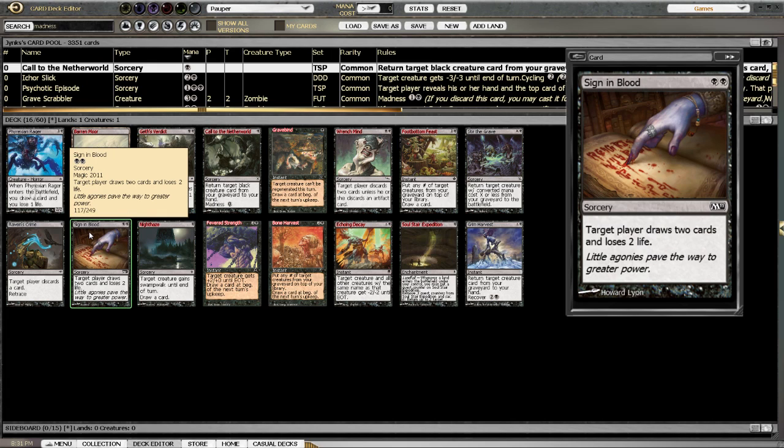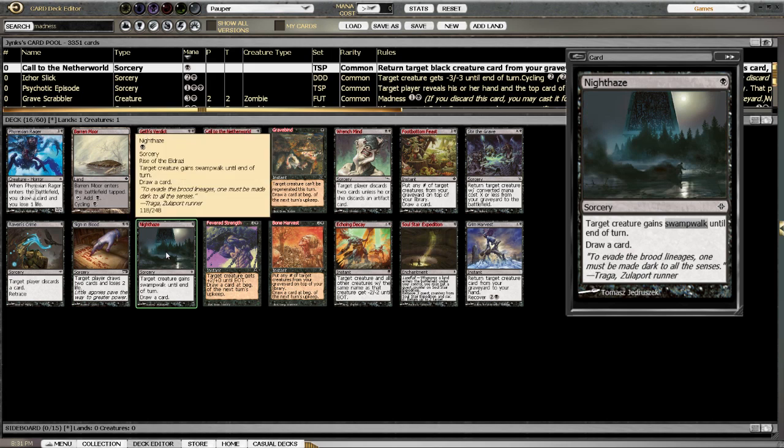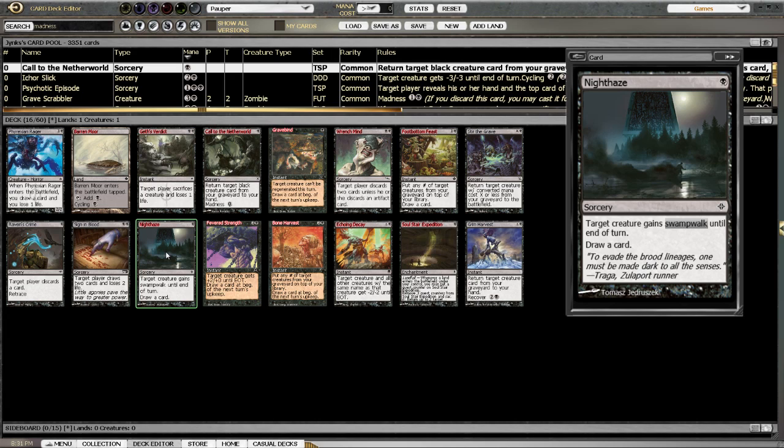Sign in Blood — draw two cards. You do pay life, but again we've got life gain. Night Haze is like a sideboard-y kind of card. Basically it's just pay one, draw a card. The Swamp Walk is incidental, I think, to this card in this particular deck.